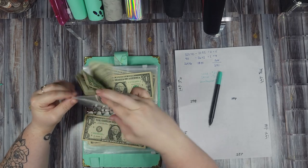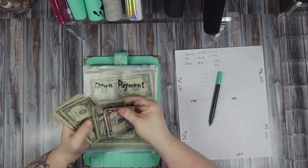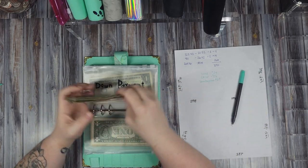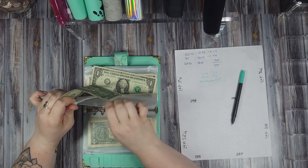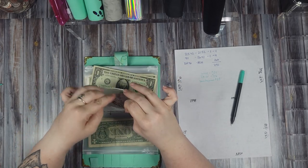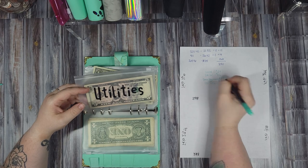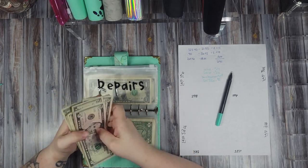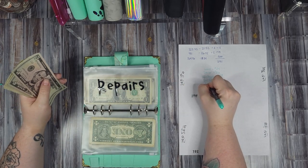Down payment — we have five, ten, fifteen, twenty — one, two, three, four, five, six, seven, eight, nine — twenty-nine dollars. Utilities has five, ten, eleven, twelve dollars.